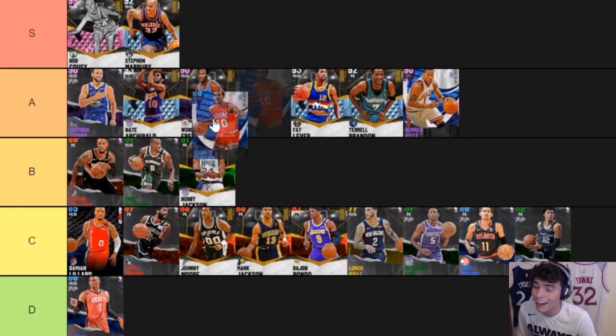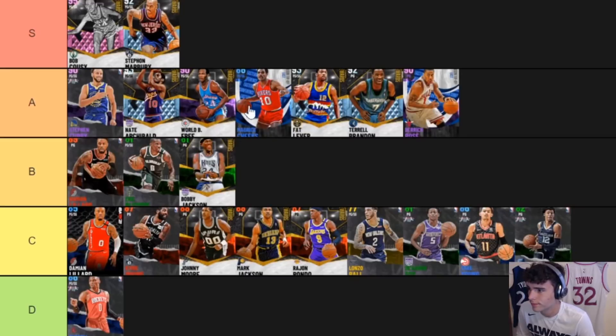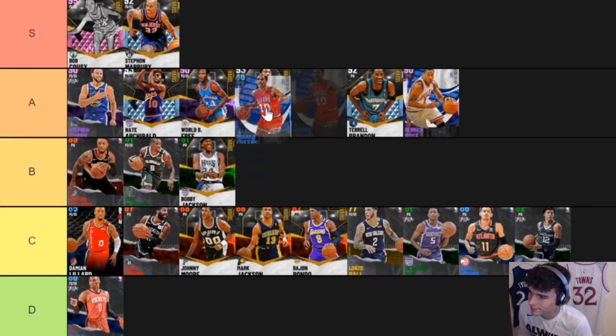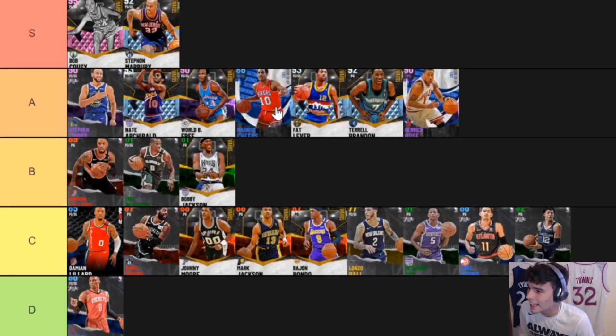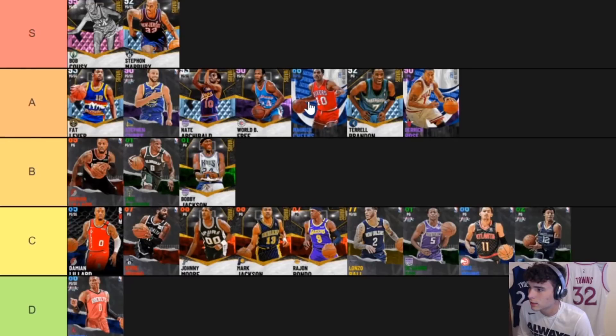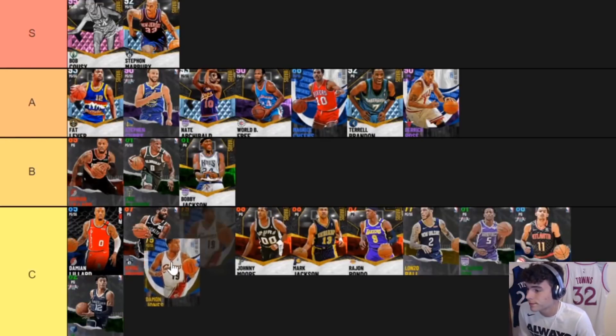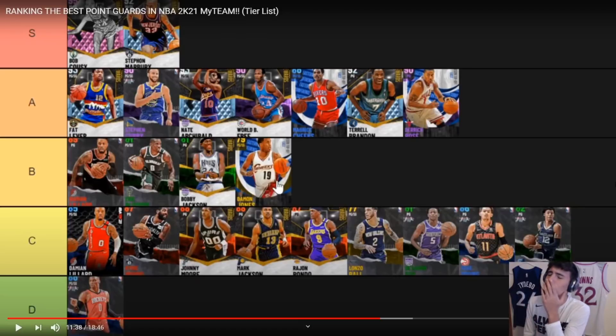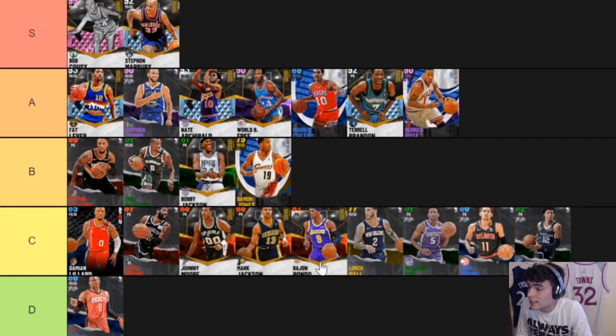He's really good — he's one of the best defensive point guards in the game. That 99 — can't argue that. Damon Jones — B tier, the best shooting point guard. Wait, you're telling me Damon Jones is better than evoed-up Rondo? I just don't know what to say. Cousy is probably better — it's not even close. Cousy has Range Extender without badges and still has Clamps.